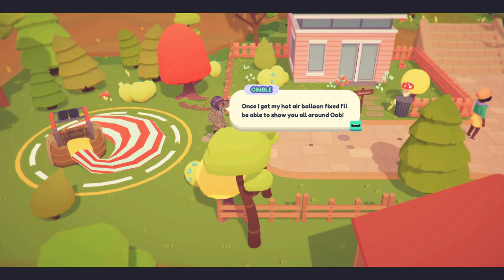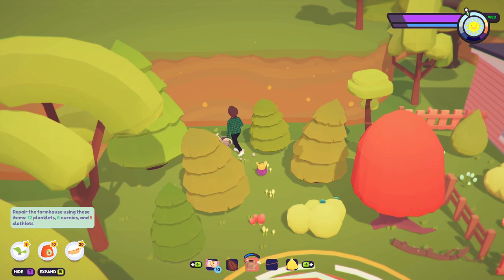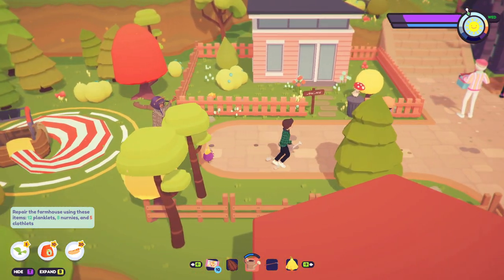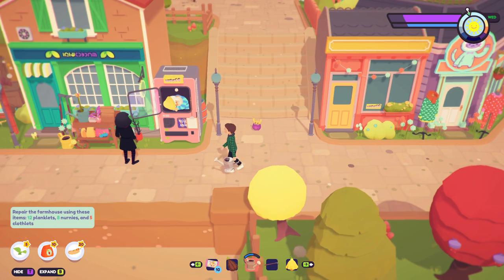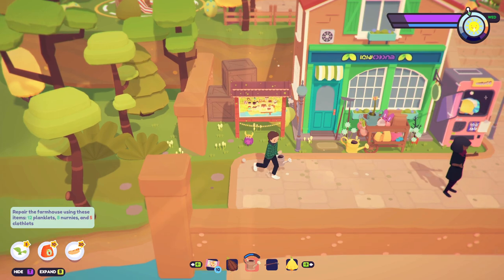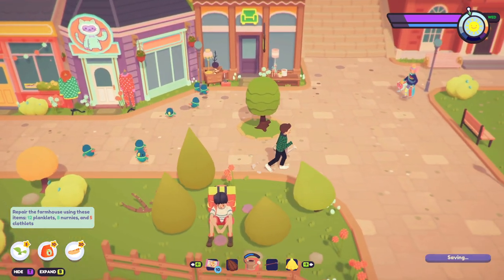It's a hot air balloon - okay. I just want some clothlets. I'm checking the wilderness for clothlets - no luck. It's like an easter egg hunt with so many bright pastel colors. What is this like a mushroom thing? A borgus - it's a fancy mushroom. Maybe the clothlets randomly spawn each day - oh here's one right here!